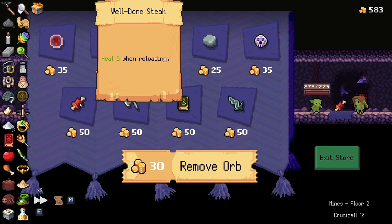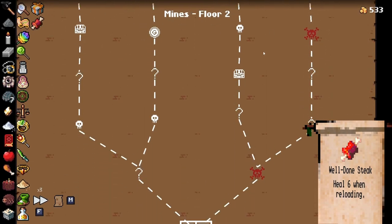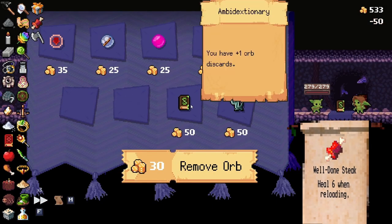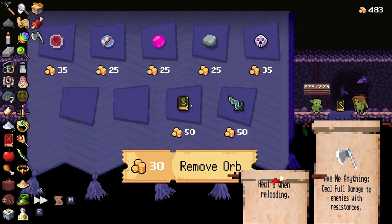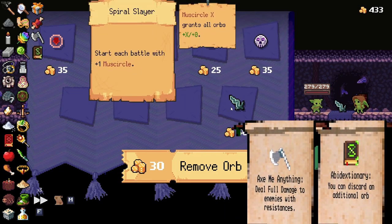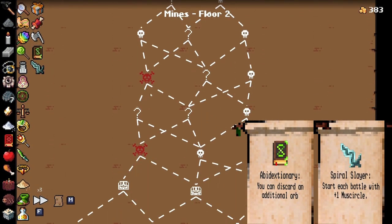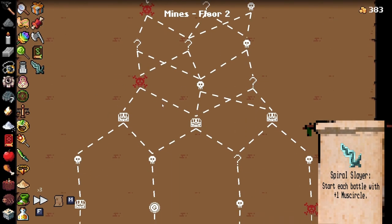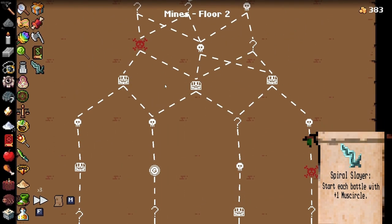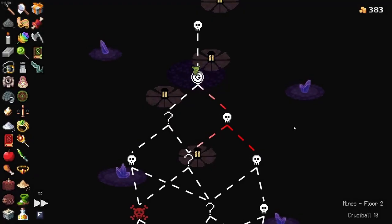Well Done Steak is going to be great. Ask Me Anything works really well because if our final boss isn't the Super Sapper or the Peg Sweeper — Ambidection is great, and Spiral Slayer — any damage is fine. I'm probably always going to have a crit. We'll go left and try to grab the two elite fights there, and then I guess we could try to dive right. Left, left, left, and then dive right if at all possible.